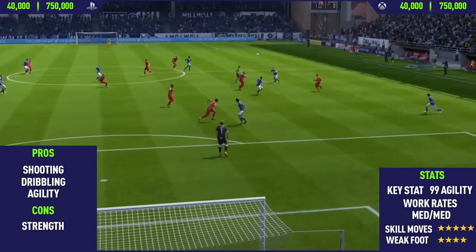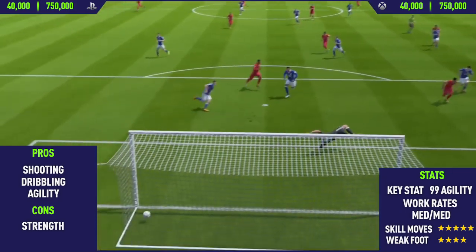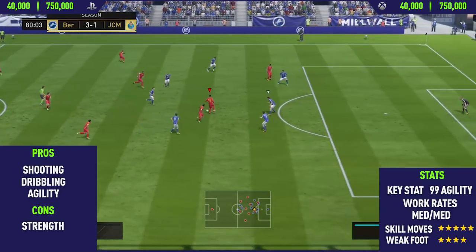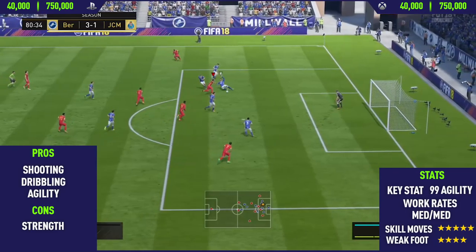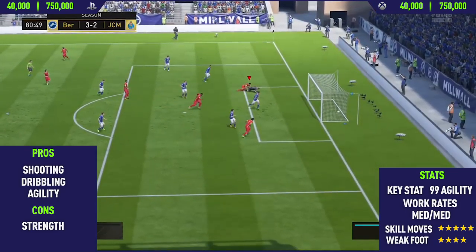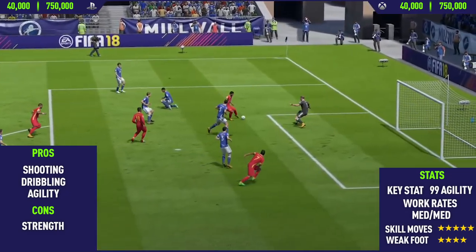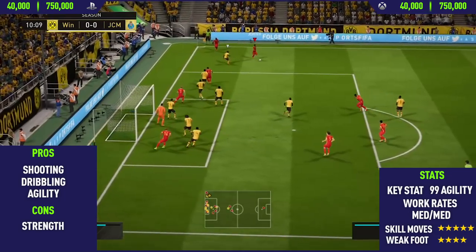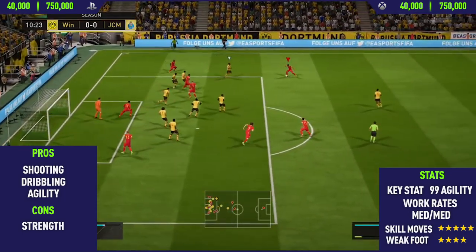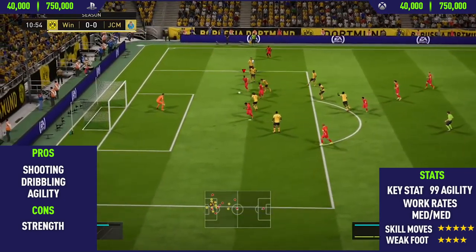He keeps the ball so close to his feet, especially when dribbling past defenders — he does it so easily, basically without thinking. He can just run at the defender and use his agility to change direction quickly. He keeps the ball so close that it's hard for defenders to dispossess him and he can easily beat them that way. As I've already said, he is pretty weak — not the weakest player though. His previous cards, you could definitely feel the strength was a big con, but with this card it isn't a massive con.